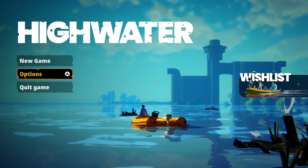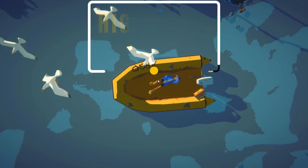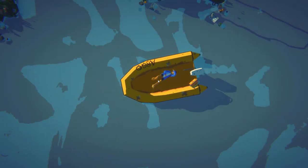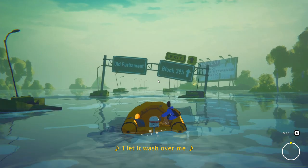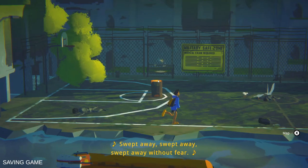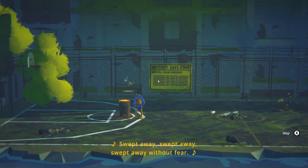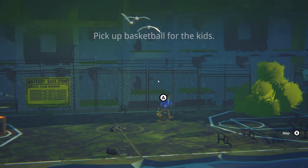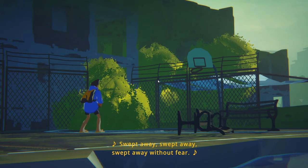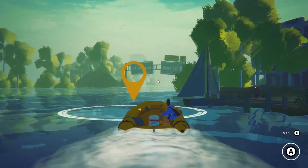High Water is an intriguing project developed by Demagogues Studio, a small indie dev behind the post-apocalyptic game Golf Club Wasteland. High Water acts as a prequel to that title and takes us to a world that has been submerged by the seas. In this world, our protagonists must explore the various Isle of Fortune, consisting of all buildings that have become homes and some of the only existing land on the planet.